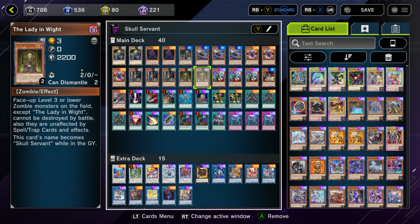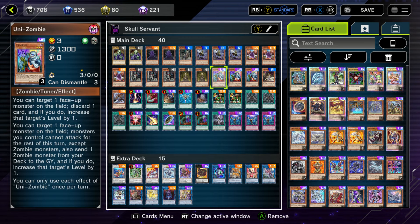Then 2 copies of Lady in White: face-up level 3 or lower zombie monsters on the field, except Lady in White, cannot be destroyed by battle and are unaffected by spell and trap effects. That spell and trap protection is awesome — it saved me plenty of times. Next is 3 copies of Unizombie, pretty much a staple in any zombie deck, so no need to explain it.